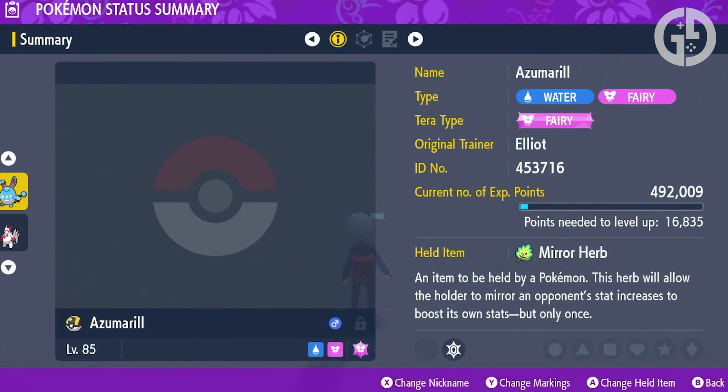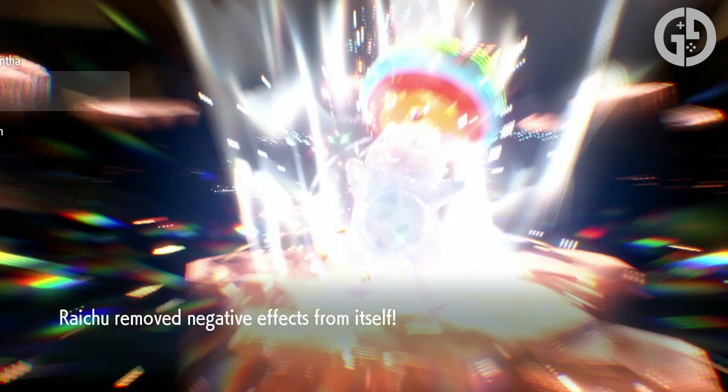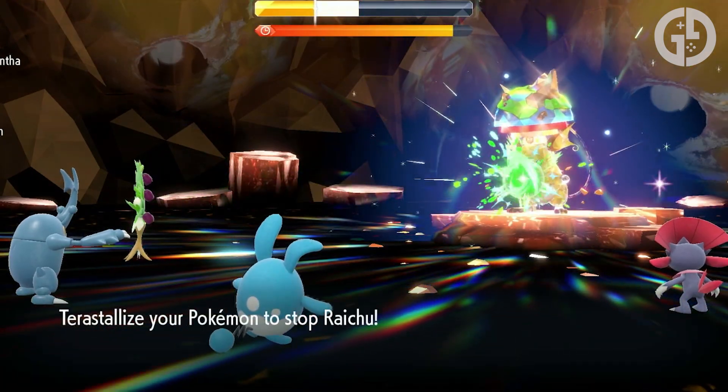After that, EV train your Azumarill in HP, Attack, and Defense using Vitamins or Feathers, and use an Adamant Mint to change its nature, boosting its attack and lowering its special attack, which this build doesn't need anyway. That done, you have the perfect Charizard hunting machine ready to go.